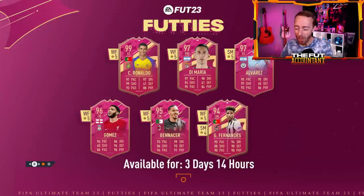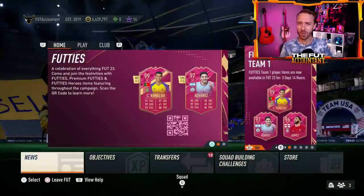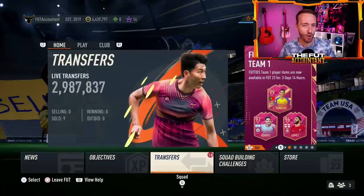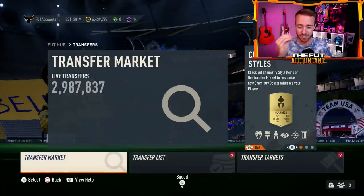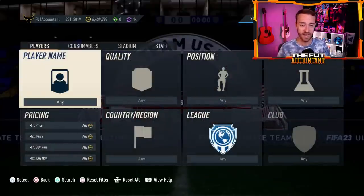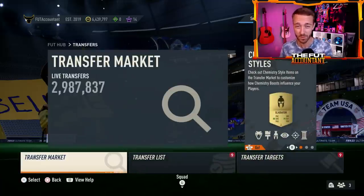Hey guys, it's Nate, aka The Foot Accountant. Welcome back to the channel. Just when things were starting to look bleak with footies FIFA 23 content, we have hope once again as EA added a card design to the code, and there was a lot of discussion and speculation about what this card design means for upcoming content on this game. We're going to talk about it all today and discuss the content going on right now, today on a Tuesday in FIFA 23.